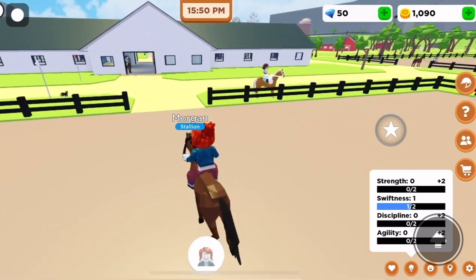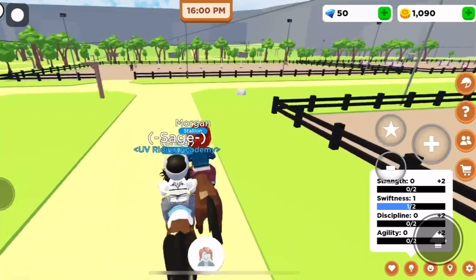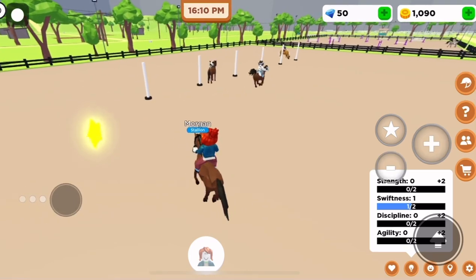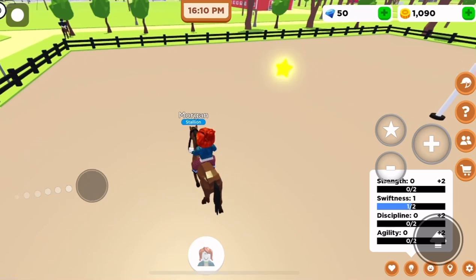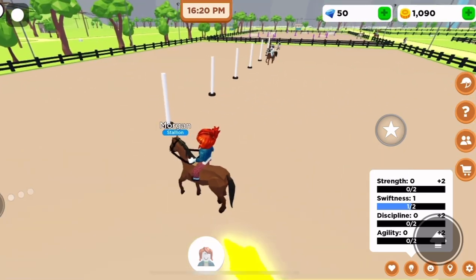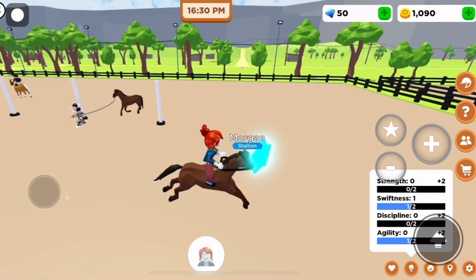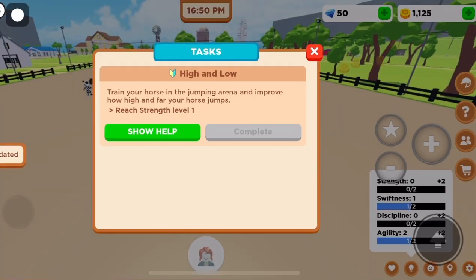The swiftness area is where all the barrels are, and that's how you level up your horse's speed. Now we're going to go to agility — the agility area is the poles over here. This will level up your horse's turning. As you can tell, my Morgan cannot turn very well, and that's where agility comes in. Just follow the stars once again, then go back to the question mark and complete it for more money.